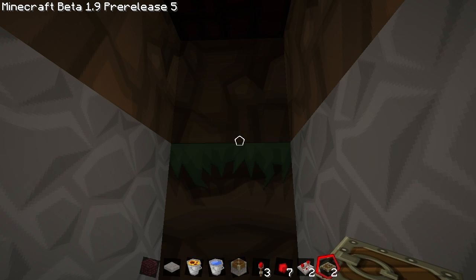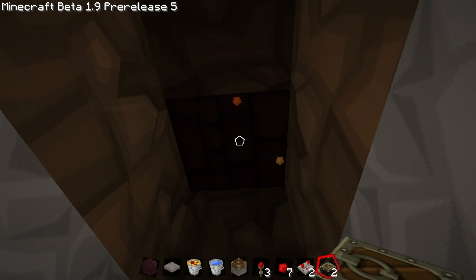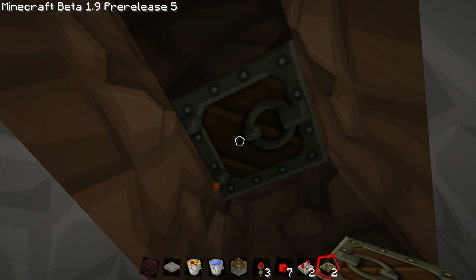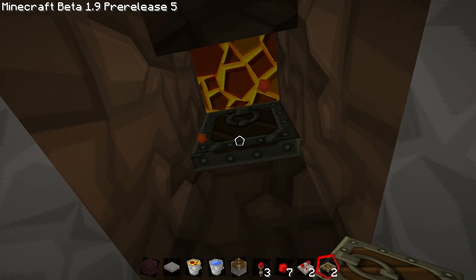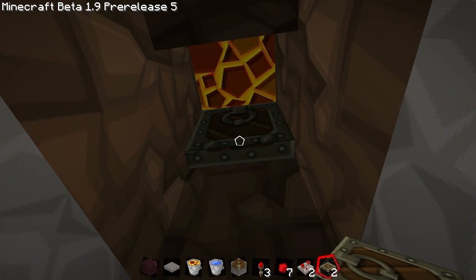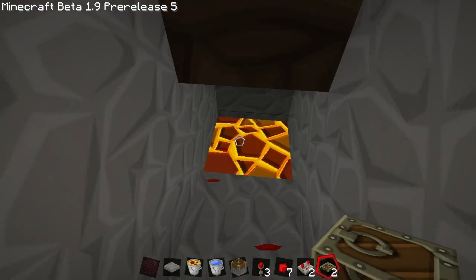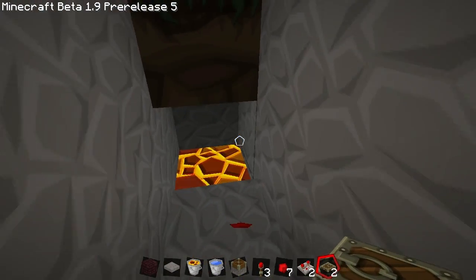Get your hatch or a sign ready so you can block off the lava, then remove the block and place your sign or hatch. I usually use a hatch because they are a bit cheaper to create — they use one less stick than a sign and they pretty much do the same thing. Now lava can't fall through here anymore.